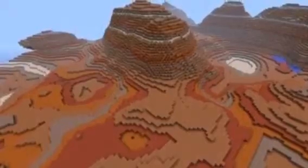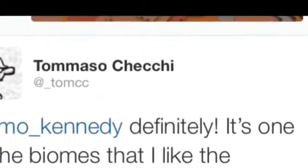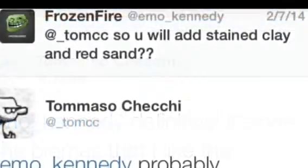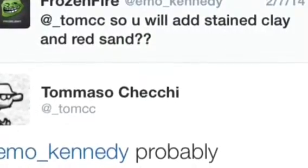Mesa biomes are really awesome — they've got sand and stained clay. Tommaso said it's definitely one of his favorite biomes, and he personally tried to get it in. Someone else also asked if they'll add stained clay and red sand, and of course they need to in order to make the Mesa.